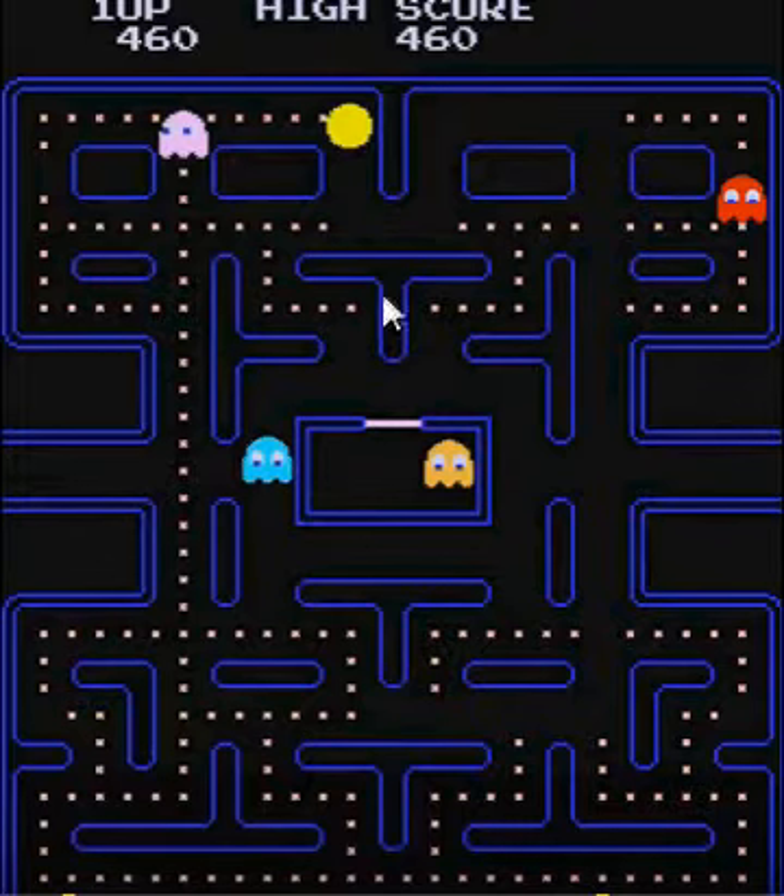There are power pellets — the big white ones — and if Pac-Man eats those, he gets to kill the monsters. If the monsters run into him, he dies and loses a life. You can see the number of lives he has at the bottom of the screen.